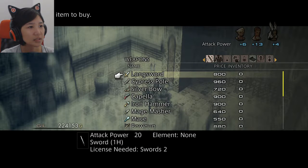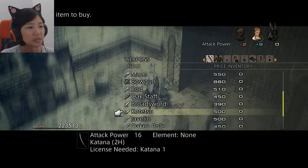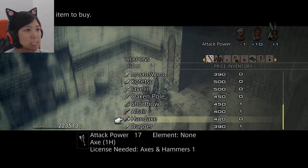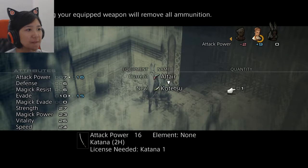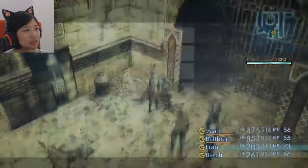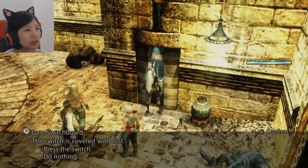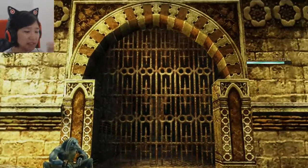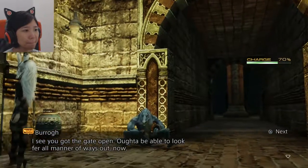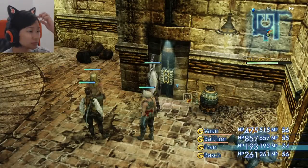Equip the silken shirt on Fran. Now I talk to this and press the switch, and it leads me into the rest of the passage. I got the gate open. But now I gotta defeat some machines that are sucking the energy out. No problem — let us be off. Now that Vaan has more gambits, I should organize that. It's dark!